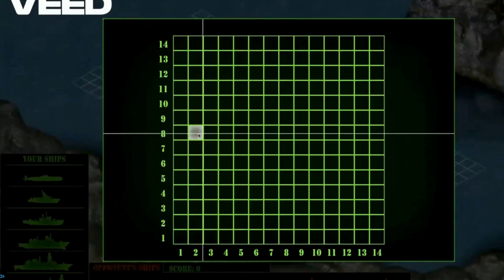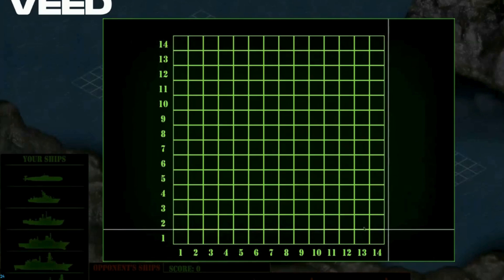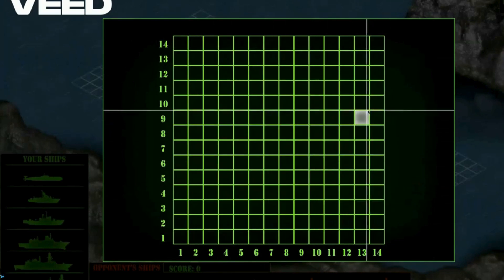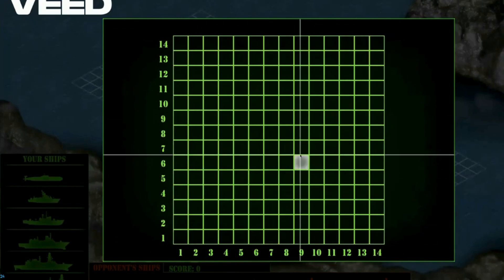This is called a graph, or you can also say it as a map. There is a 14 by 14 grid — that is 196 boxes — and you can strike any one of them to find where your enemy's ships are hiding.